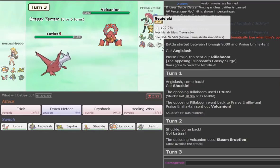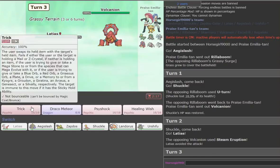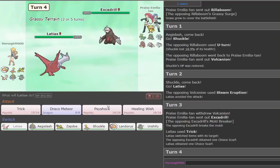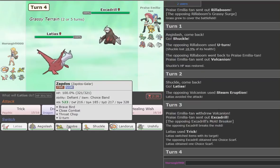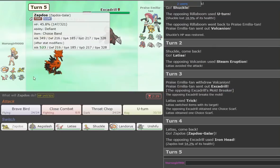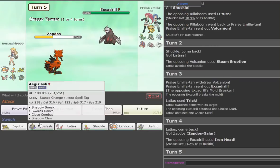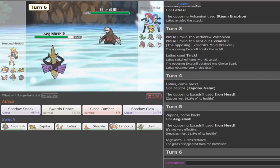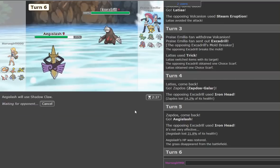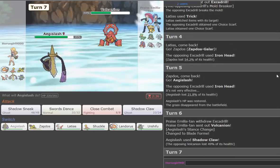Do I really need this Choice item? I'm slower than max-speed Regieleki and I've got Landorus. I'm tricking through it — that covers Eldritch... actually that didn't cover it, but now we know he's Scarfed at least. We go to Zapdos-Galar — that's really annoying because Scarf Regieleki can outrun everything under Webs. Iron Head does 55 damage — not kidding. But now we can go to Aegislash.